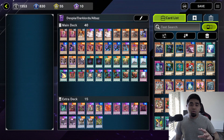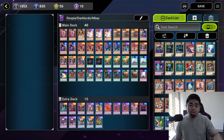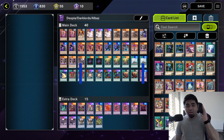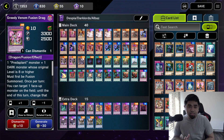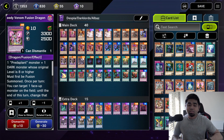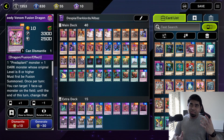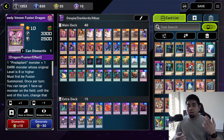Protection and negation stays at 6 out of 10 — it didn't change much from the previous deck format. For destruction and removal, it goes up one point to 7 out of 10, based on the extra deck options: Starving Venom, Dragostapelia, Predaplant monsters, Mudragon, and Fusion Dragon. I cut a lot of Link and Xyz summons to make room for more fusion-type extra deck monsters. Having Albaz in the mix provides additional removal options beyond Super Poly.